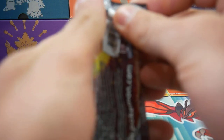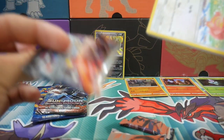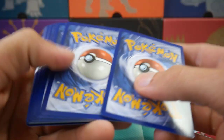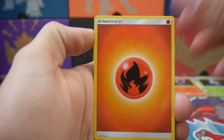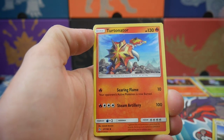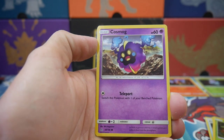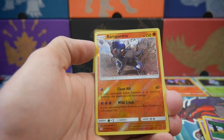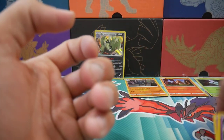Alright, three more packs to go. We'll save the two Charizard hunting packs until the end — we've got Burning Shadows where you have a chance at the full art hyper rare Charizard. Four to the front, let's go. We have a fire energy, a Mount Coronet, a Turtonator, an Electric Memory, a Lickitung, a Cosmog, a Morelull, a Drifblim, a Rampardos reverse holo rare, and an Araquanid regular rare.